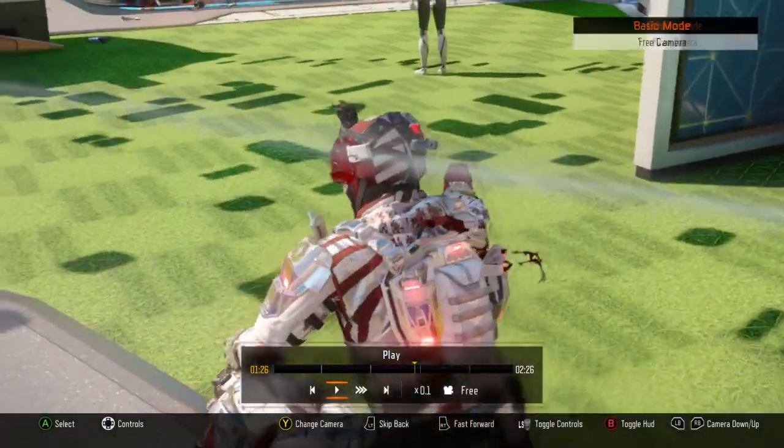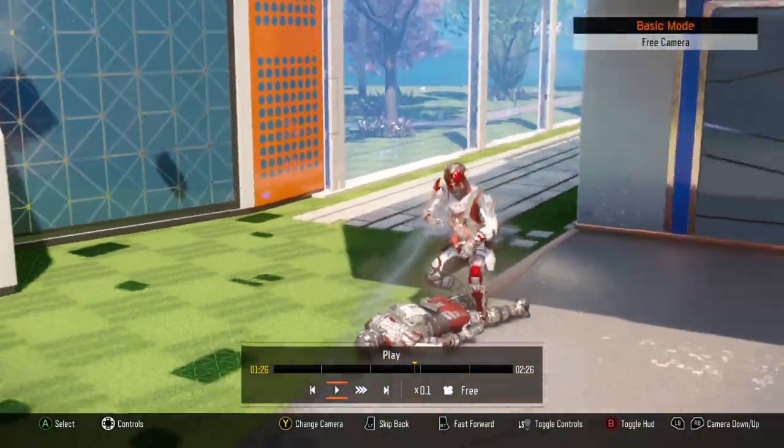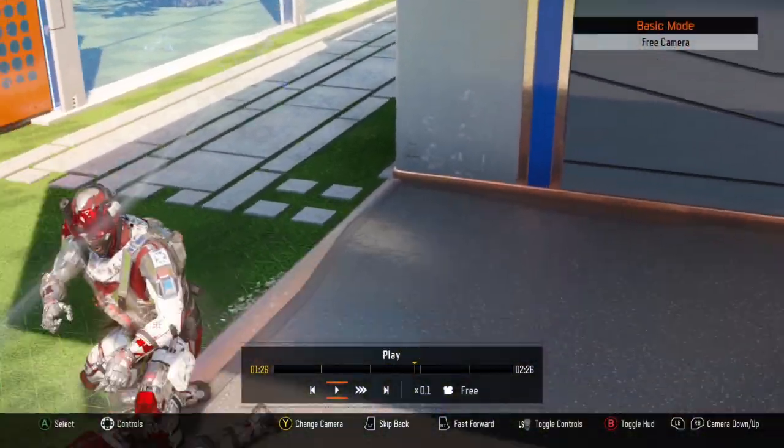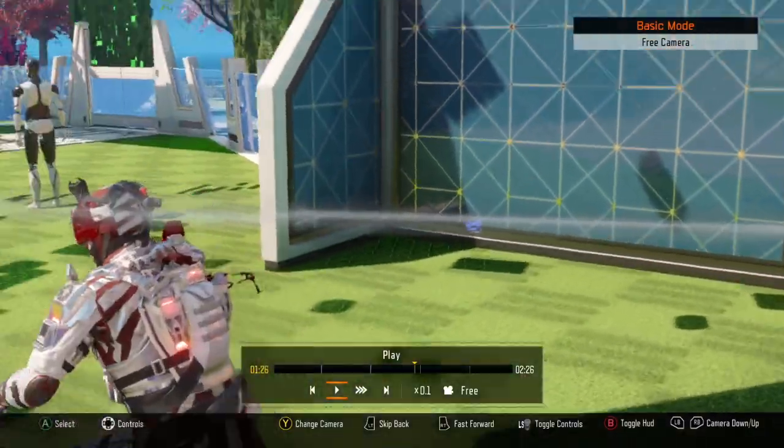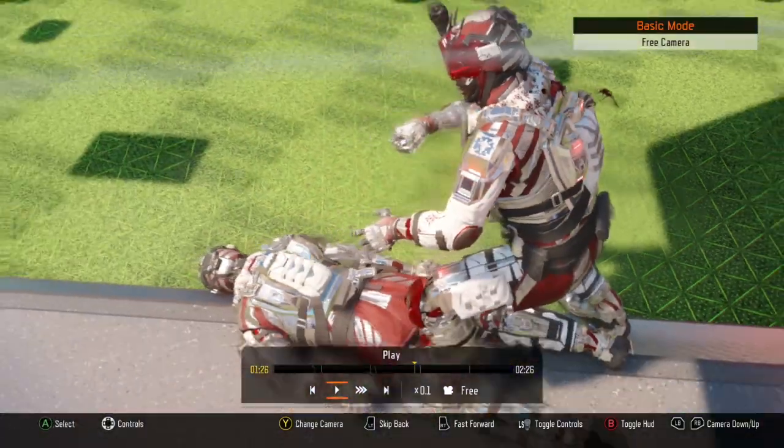You could also do this with motion tracks and regular map cinematics, but you have to have at least one player in the game. If you load up by yourself and don't spawn in, you're going to get a glitch in theater — there'll be this weird thing on the bar on the side. It's hard to explain but you'll see it.